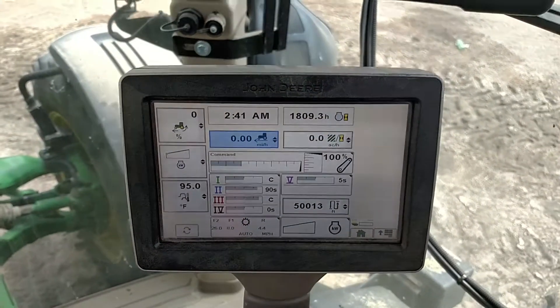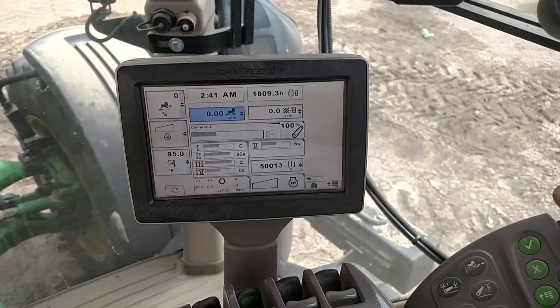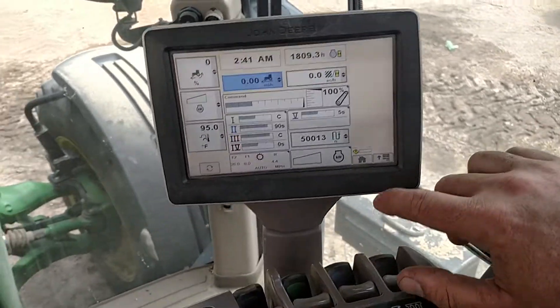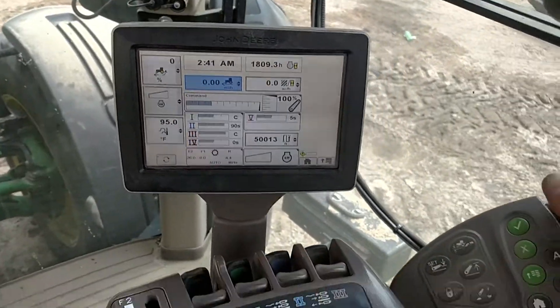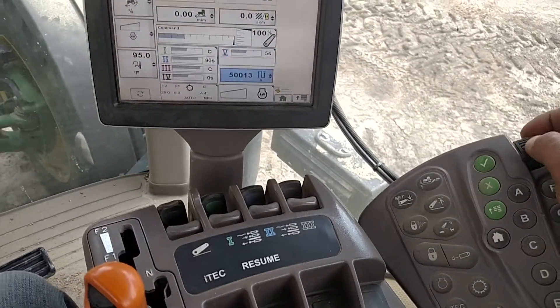We're going to go into this command center and turn off the green star monitor, which you might notice is flashing down here. We'll go in there and cut the star fire off.